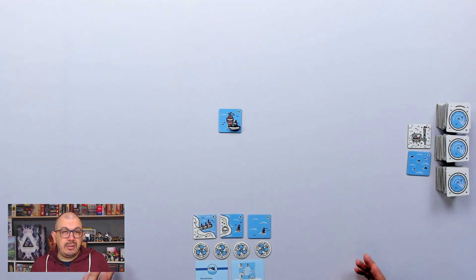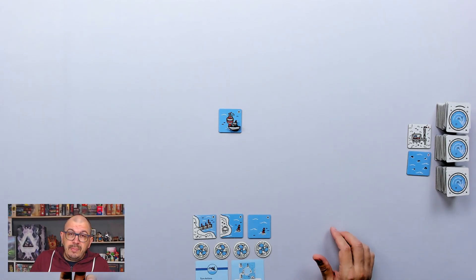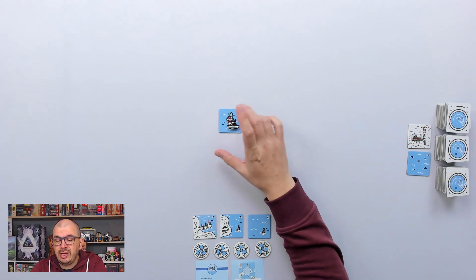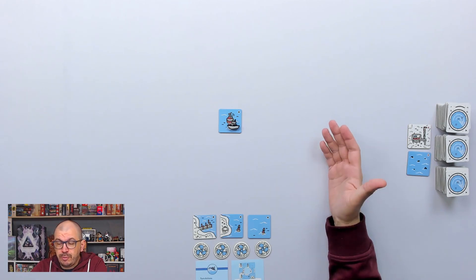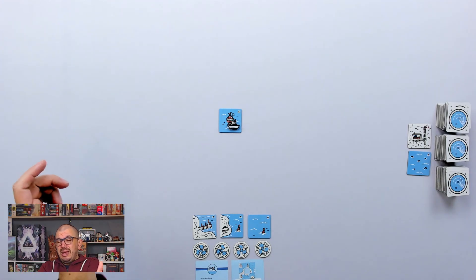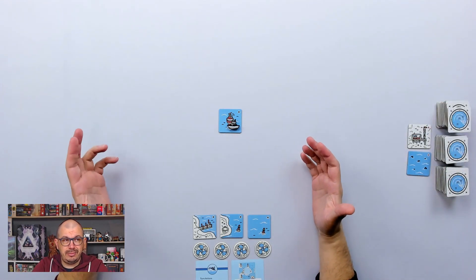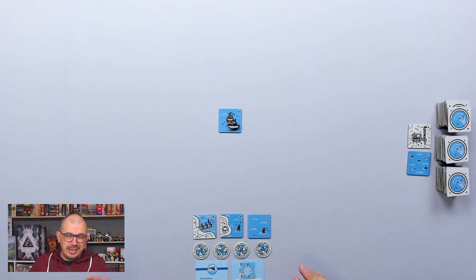I also got these two promo tiles — basically if you have eight surrounding water tiles you can pop one in and score points immediately. The game revolves around exploring with your little ship and trying to score the most points. Only tiles that have orthogonally adjacent tiles on all four sides will give you points — some give one, some two, some three points depending on what they are.